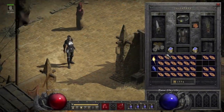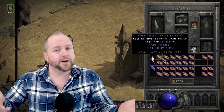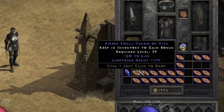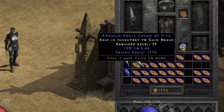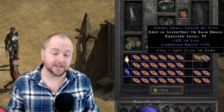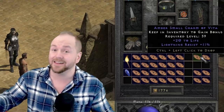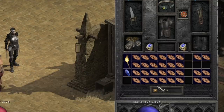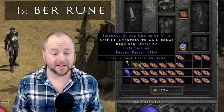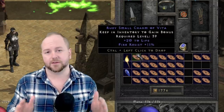Let's start by looking at some 20-11s. You'll see a number of charms on this list with the 'of Vita' suffix, which contains a perfect plus 20 to life roll on the small charm. Additionally, 11 to any given resist is the maximum that can spawn on a small charm. PvP players often seek out cold and lightning resist on these, as those are the two most common elements you'll need to stack against in the Bloodmoor. While poison resist is worth a bit less, the others can go for up to a Ber rune on sites like Traderie. These charms are useful versus certain builds in PvP, though they are often outclassed by another charm on this list.